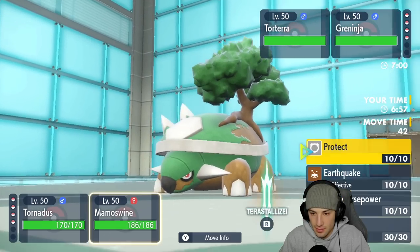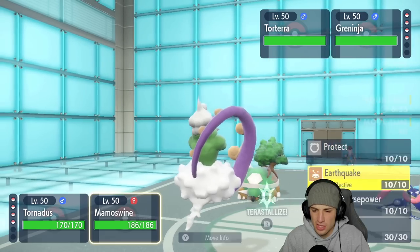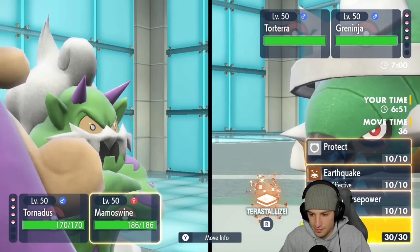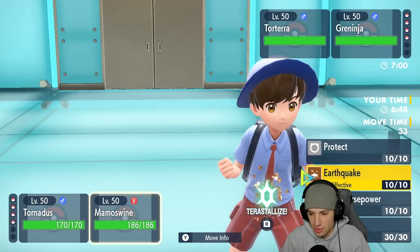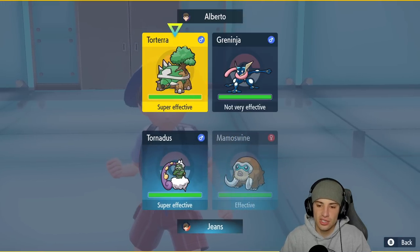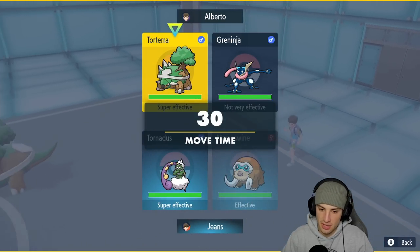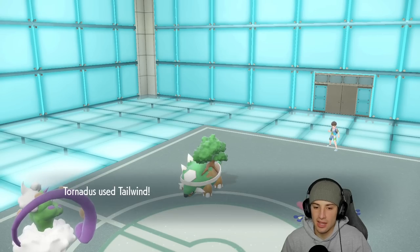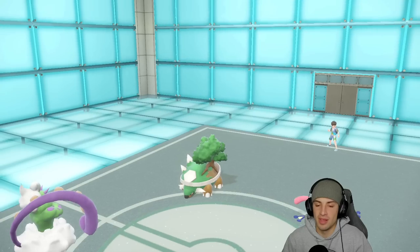Maybe I pop the Earthquake or try to land an Ice Shard on Torterra. If he doesn't Terastallize, it's four times super effective and it's gonna deal some nice damage. He ends up not Terastallizing — we love that! Mamoswine has the Sash and he's gonna throw a big-time Ice Shard.